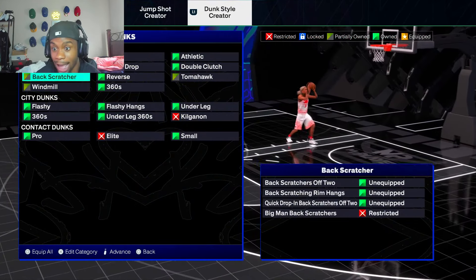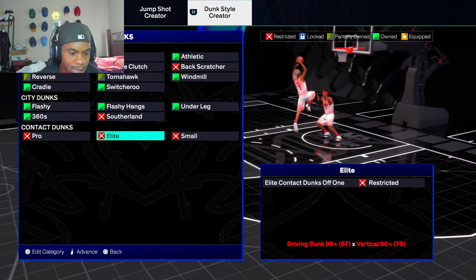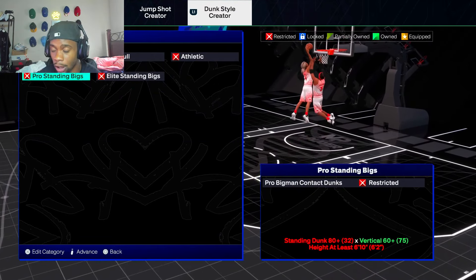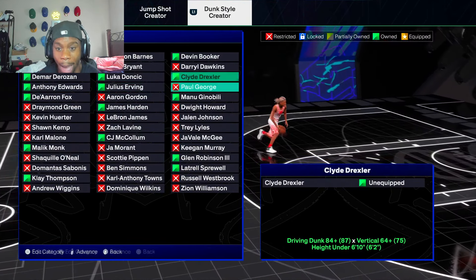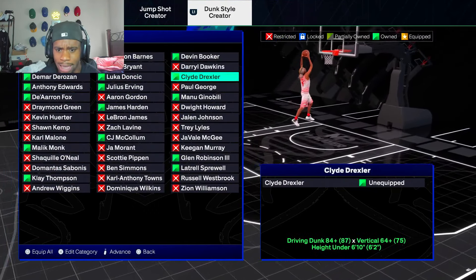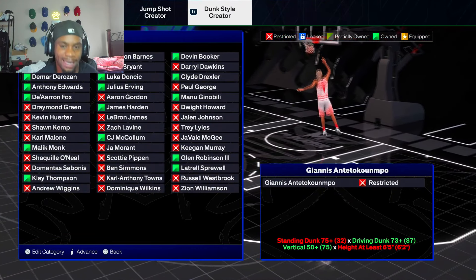Dunk style — y'all already see, we get pro contact dunks, we get small contact dunks, we get windmills, tomahawks, all that. We don't get the pro contact dunks off two — you need your vertical to be a 78, but we got a 75. We got pro contact dunks off one though. We get Anthony Edwards dunk package — that's a really good dunk package. We get Clyde Drexler. I'm going to use Anthony Edwards and Clyde, then my contact dunks and tomahawks.